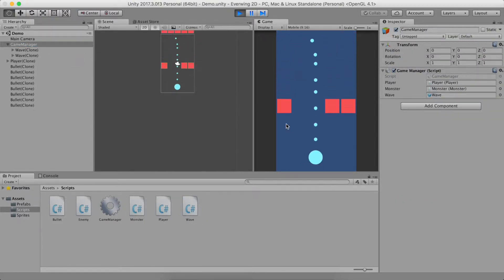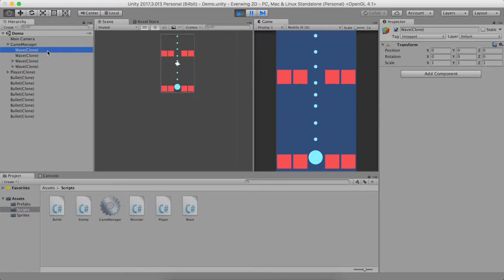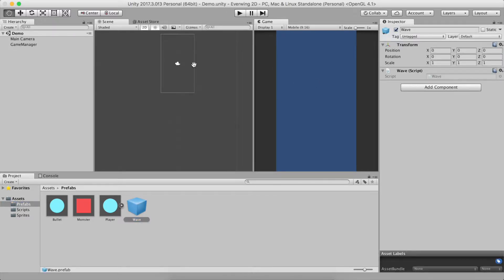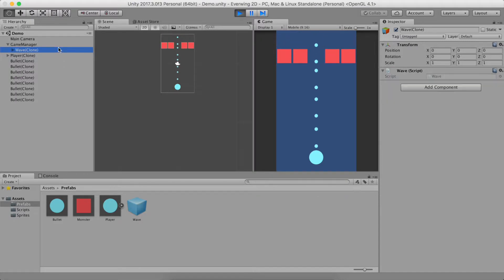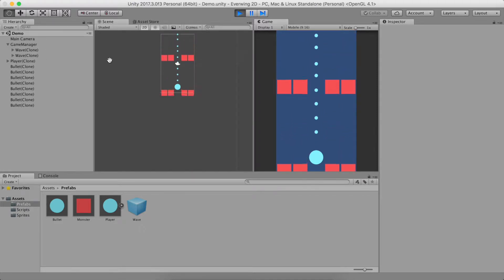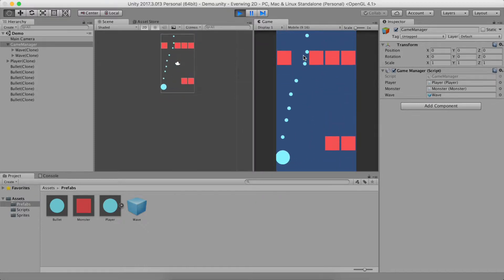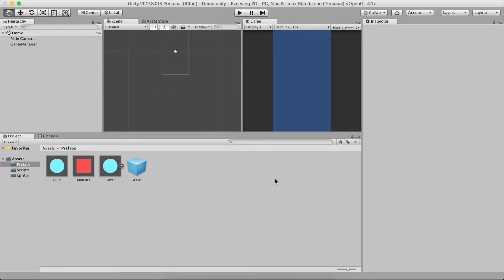If I play this, I'll let the wave go through — the monster should die completely. There is an empty wave and nothing happened to it, because I forgot to add the Wave script to the wave game object. Of course the script won't do anything unless you attach it. Now if I play, you can see there is no empty wave — there are only two waves at a time on screen, and the old wave gets deleted when it's empty.